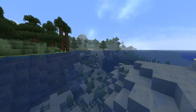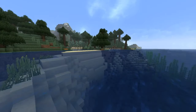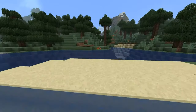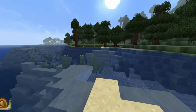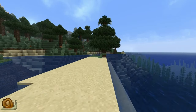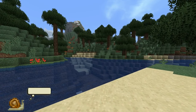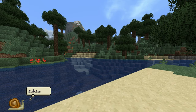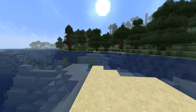Step number one is to find where you want to build your city. The location is very important. But before you do that, you also need to figure out what style you're wanting to build. If you're wanting to build a snowy village, then you probably don't want to build that in the desert. So it's important to know your style first, and then once you know that, you can decide and find your location.